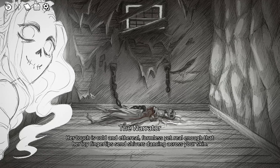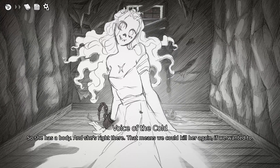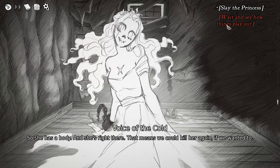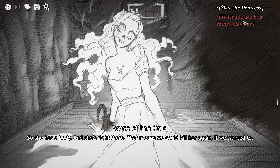Back up, woman! Her touch is cold and ethereal — formless yet real enough that her icy fingertips send shivers dancing across your skin. She has a ghost body and is right there — that means we could kill her again if we wanted to. We have a blade. I really want to wait and see how things play out, but I also want to see if we can stab the ghost. There are so many possibilities in this game — it's hard to know which ones get me to the end quicker.